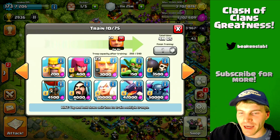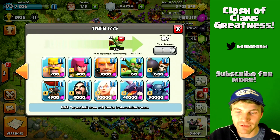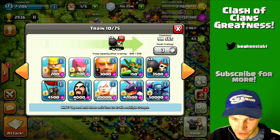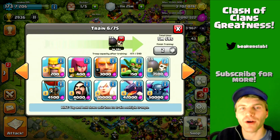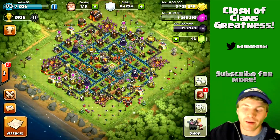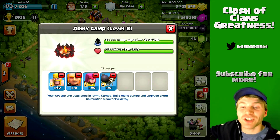Here's how I queue this army: I do five giants followed by archers, then five giants followed by barbs. In the next two barracks I do five wall breakers followed by archers, and the same in the last two. You end up with a ratio of three archers to one barb. You want more archers — barbs are good, but you've got enough tanking troops with the giants so you don't need more barbs.